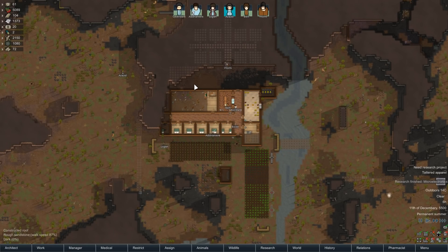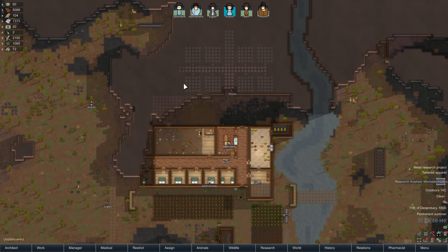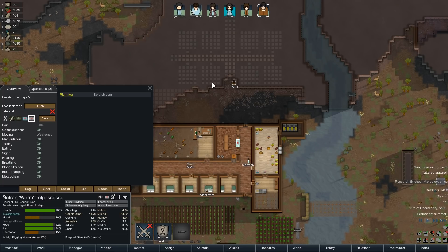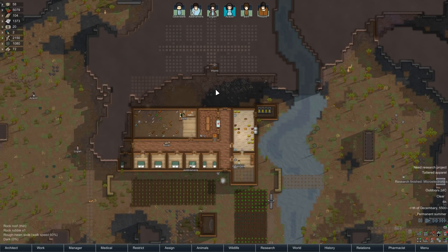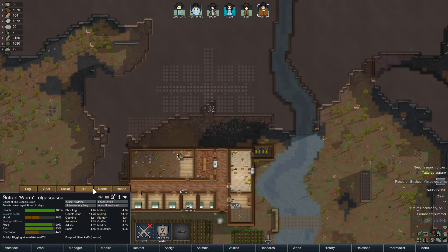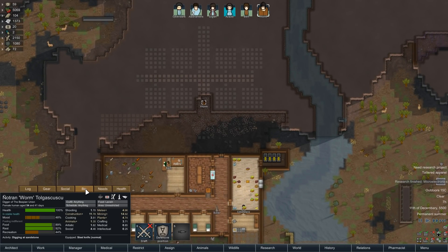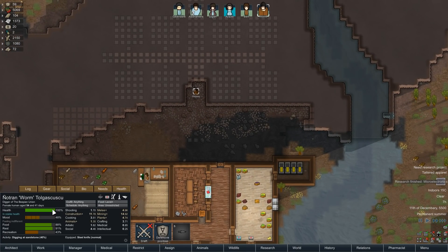Hello and welcome back to another episode of RimWorld. My name is Tobol and our colony is looking pretty sexy right now. We have recruited Worm, who originally came here to attack us, but we convinced her to leave her old ways behind. She's joined us. She is actually a miner who is not afraid to work in the dark — she has an undergrounder trait, which means she never gets problems working in a really dark, nasty place. That's really important in a miner because they're constantly working in a fairly gross area and tend to have a lot of mood problems.